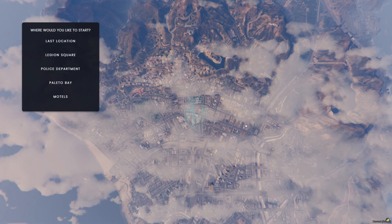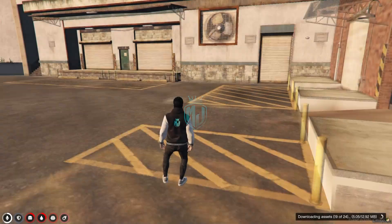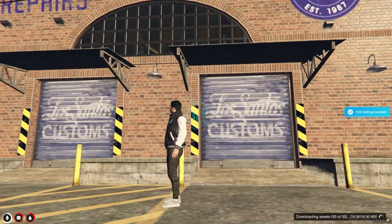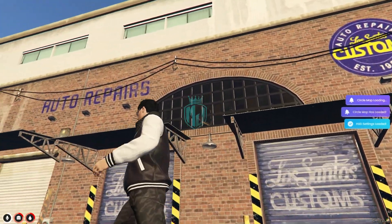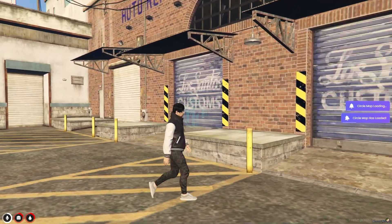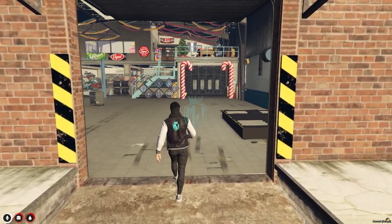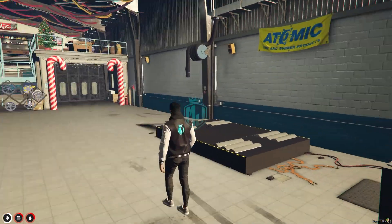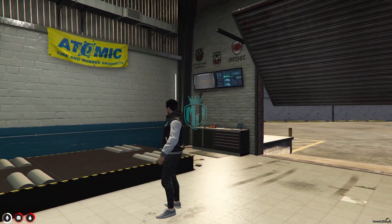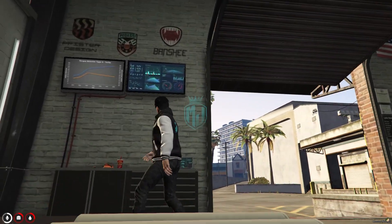We are back in the server now. We have to go to the last location, and as you can see right here we got our new MLO. You can see 'Auto Repairs Los Santos' — we go to the entrance. Let's go inside, and as you can see, you will get to see this type of interior in this MLO.